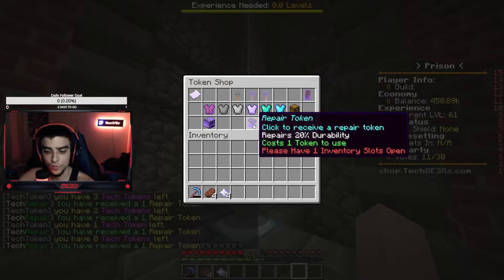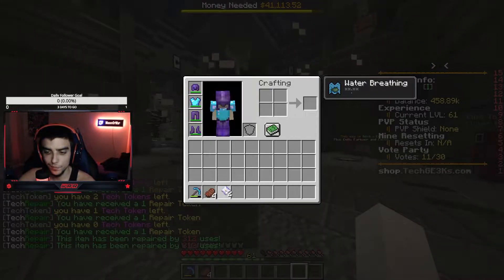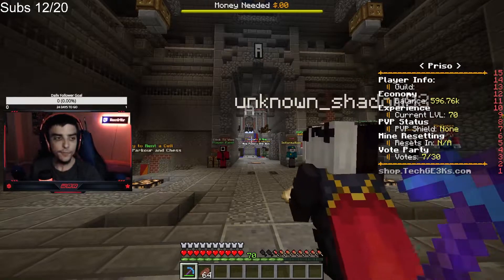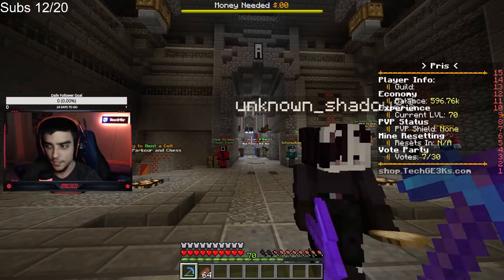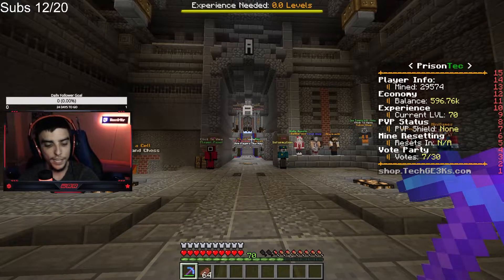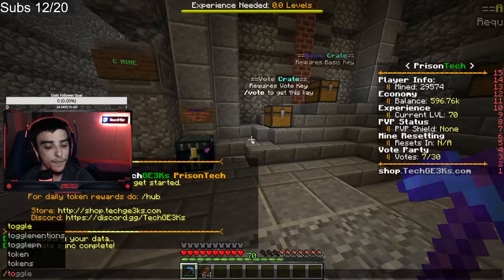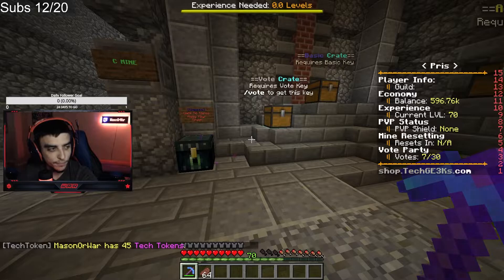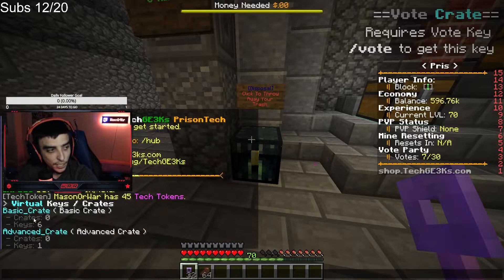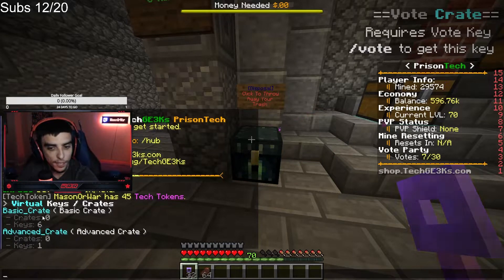Let's get two tokens — actually I might as well get all four. All right, we'll save one more in the chest. We've got a lot of stuff planned today. As you can see on the right-hand side we have 596,000. We can rank up — we're not going to do that first. First, we're doing keys. We have 45 tech tokens, 32 vote keys, six basic crate keys, and one advanced crate key.